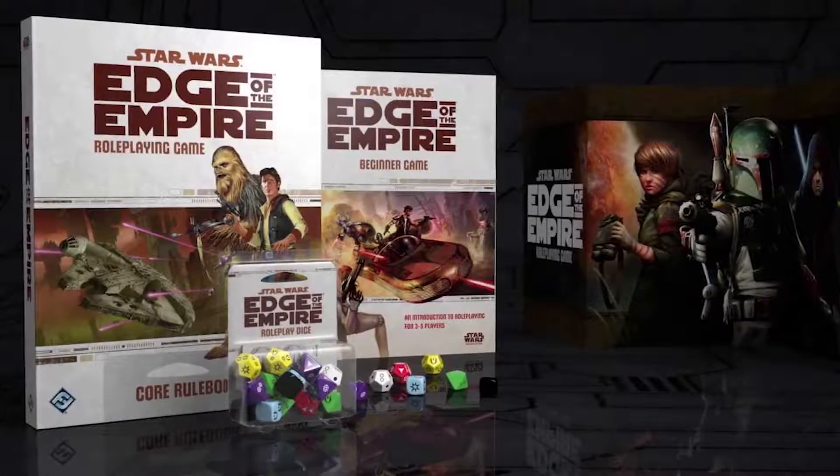One other thing about the Star Wars role-playing game — it's a really, really good game. Edge of the Empire, Age of Rebellion, and Force and Destiny are all the same game system with a different focus. Edge of the Empire is smugglers, bounty hunters, the scum of the universe. Age of Rebellion is military personnel — Alliance agents, spies, hotshot pilots, saboteurs. Force and Destiny covers Jedi and Force-sensitive characters. Obligation is called something slightly different in those other strands: in Age of Rebellion it's duty, and in Force and Destiny it's morality — but it all boils down to the same thing.